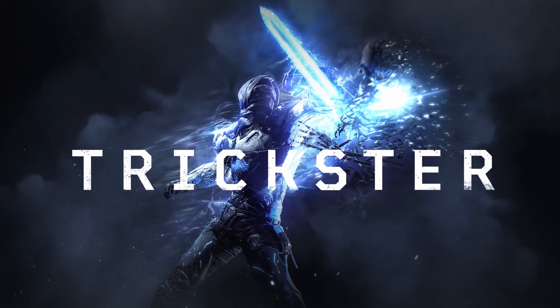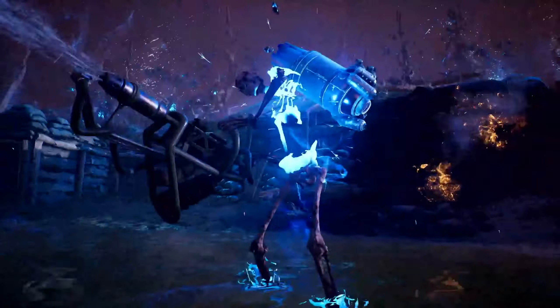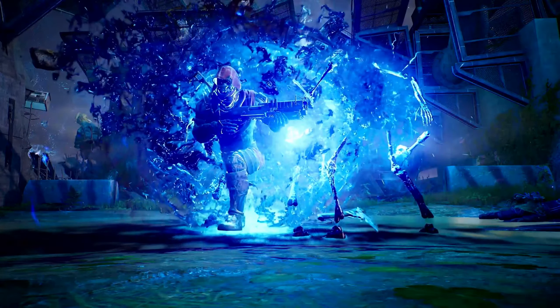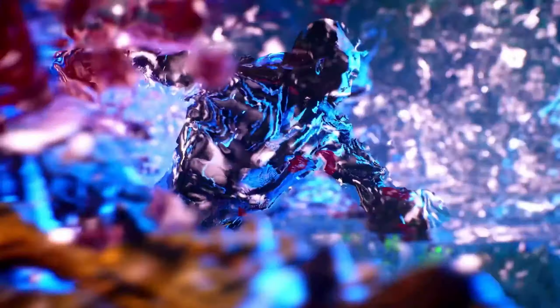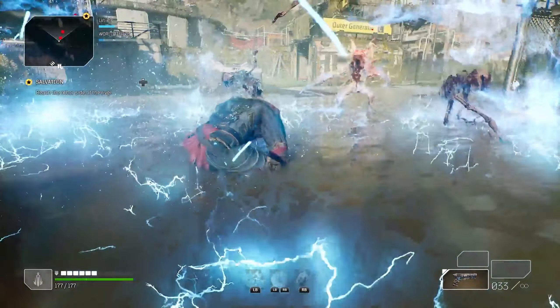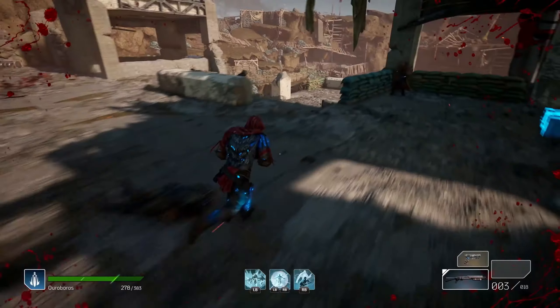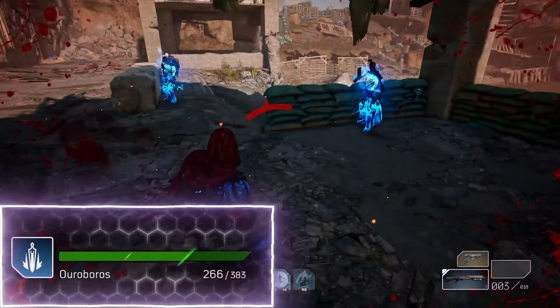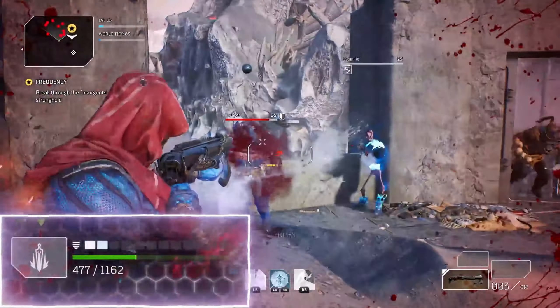Trickster. This is an assassin meant for close range. This is the class that I liked the best. I also found this the easiest to use as it has very good synergy between the different abilities. You do a lot of damage and you are also able to heal yourself by getting kills — 20% of your max health for every close range kill.